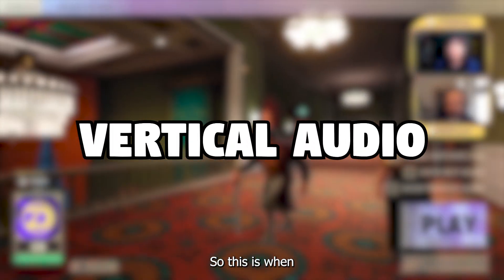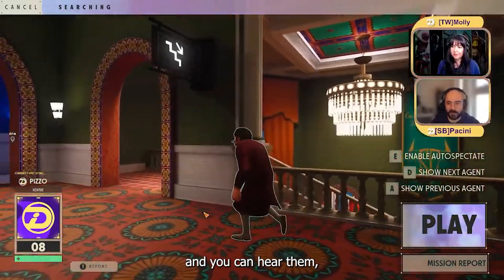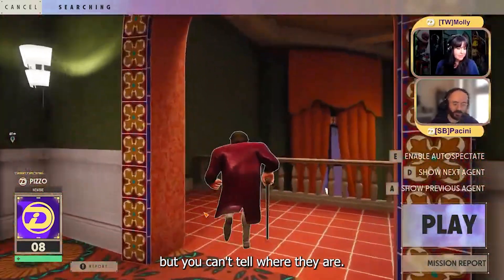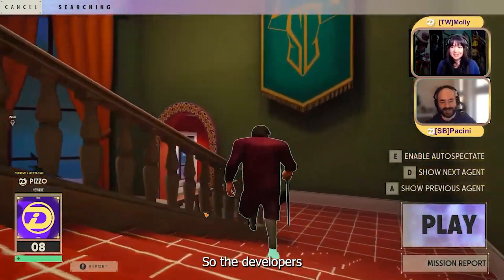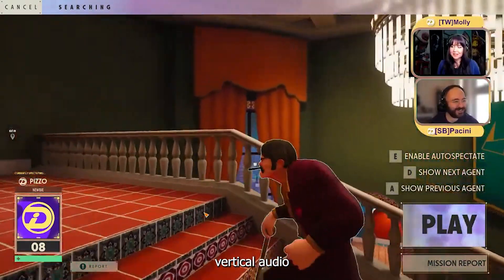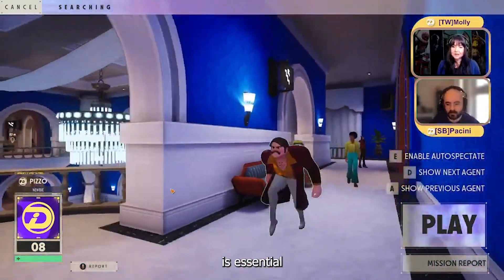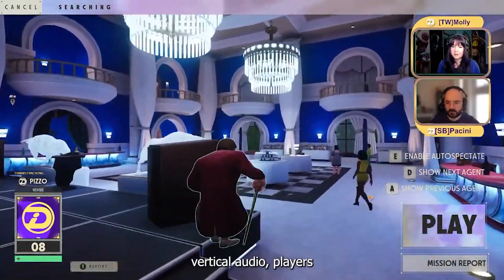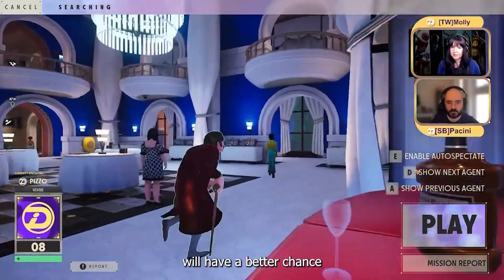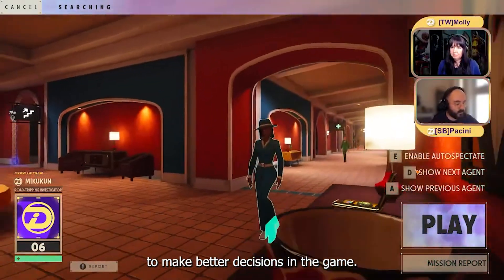Vertical audio. This is when someone might be below you or above you and you can hear them but can't tell where they are — whether they're above or below you. It's a little confusing, so the developers want to improve vertical audio. Understanding where fights are happening in vertical situations is essential for players to strategize, and by improving this, players will have a better chance at understanding where the action is happening and making better decisions.